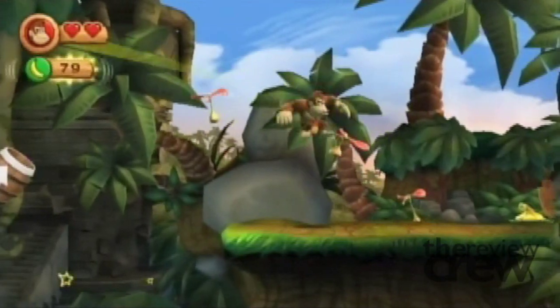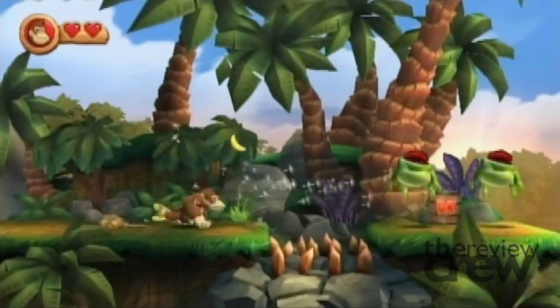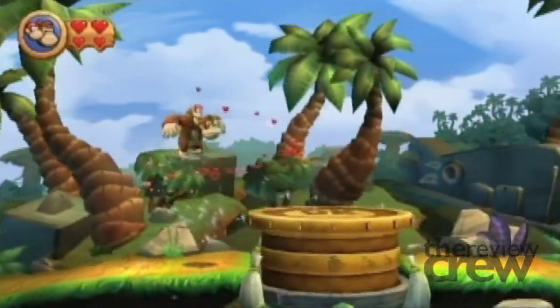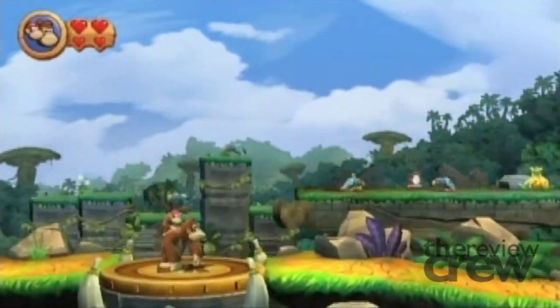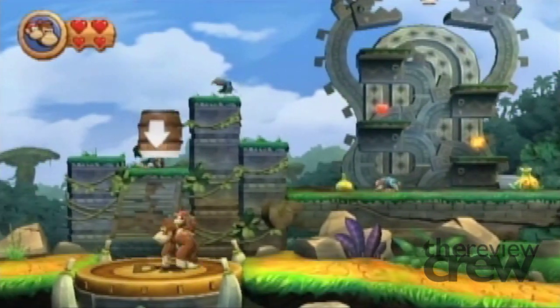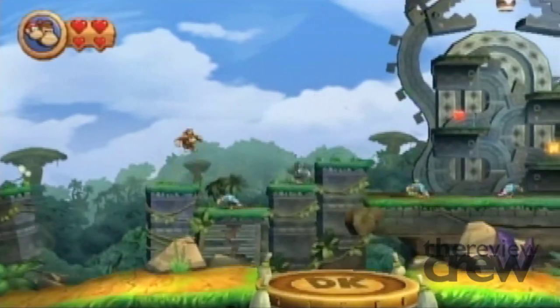As you make your way around the island, you'll find DK can now interact with his environments. You can blow on dandelions, snuff out lanterns, even pound the ground to reveal all sorts of goodies. Sometimes new paths can be opened up into the background, letting you explore secret areas. This gives some added depth to the linear levels, creating interesting and fun gameplay.